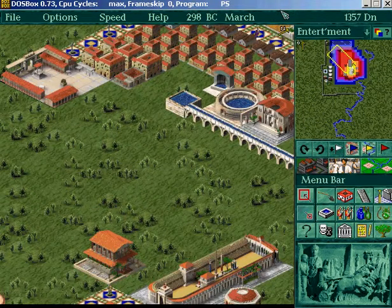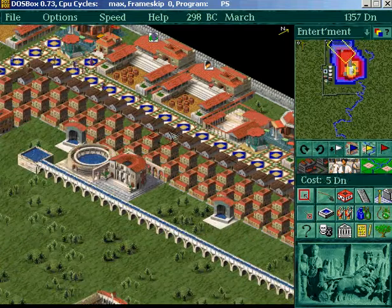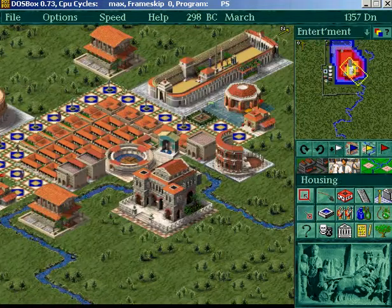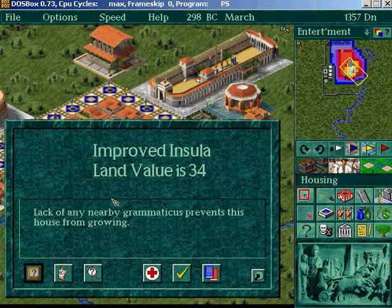Alright, let's play Caesar 2. I'm going to try and tell you everything I know about it in less than two minutes. Here I go. First thing — you can right-click to find out why a house isn't growing.